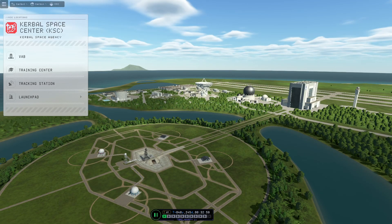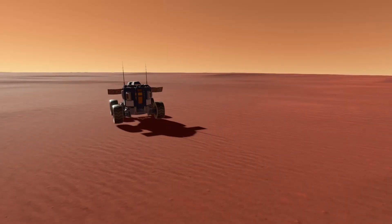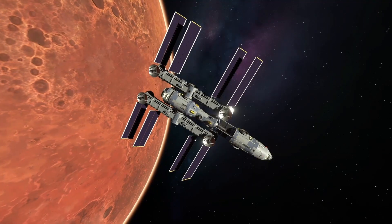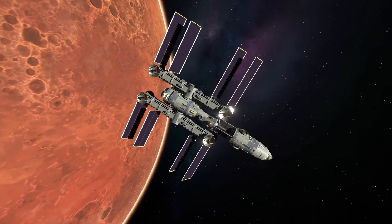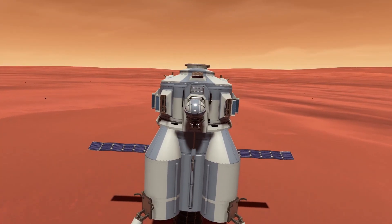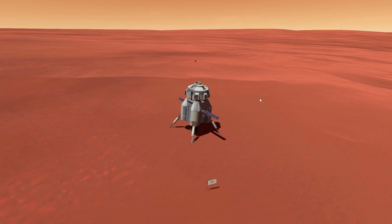How's everybody doing? We are back for another episode of Colonizing Duna. If you didn't catch the last couple episodes, we sent a rover in the first episode, then we also sent a space station and it's in orbit. We also landed a lander that'll be a shuttle between the surface and the station.